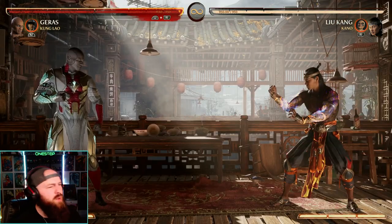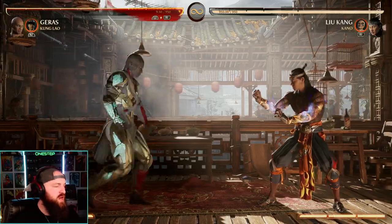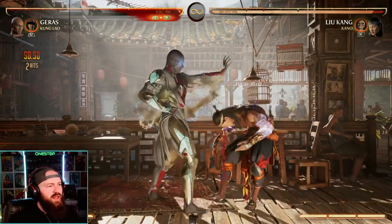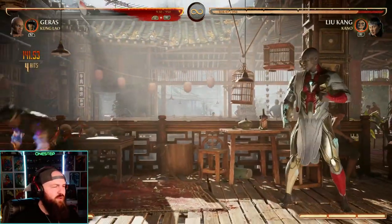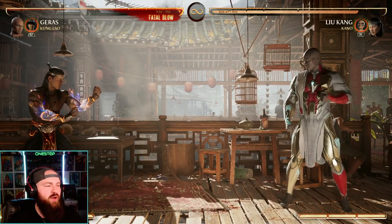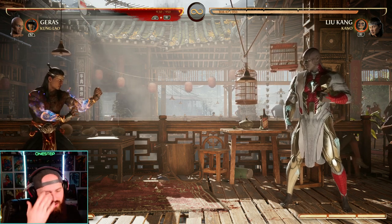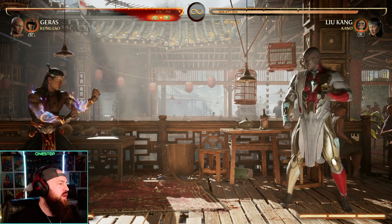I'm really only using that tech if I have no meter. The last note: this tech does not work if you do it while your opponent is in the air. That's why I do 2-1 — it's an overhead — and then I can teleport from them being on the ground. Geras has to reform and teleport while on the ground. If you do it while your opponent is in the air, Geras will fall from the sky.